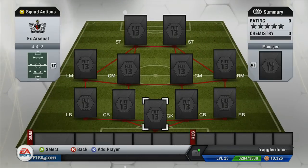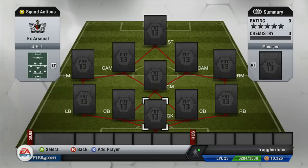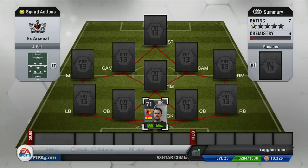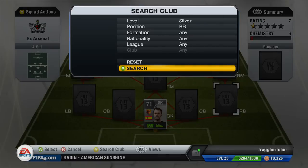We're going to be playing the 4-5-1 formation. I think it works best with the players we have. In goal we've got a silver keeper, and that is Almunia, who plays for Watford now. He's got some decent stats, but he was Arsenal's number one keeper for about two seasons and then got replaced by Szczesny.